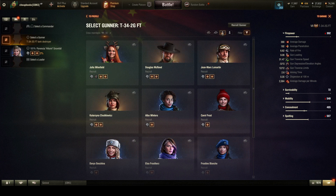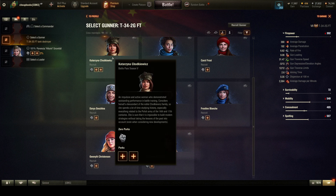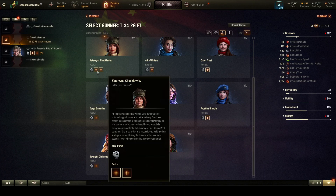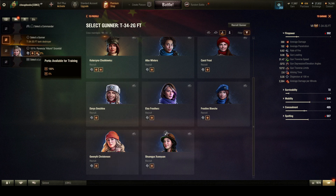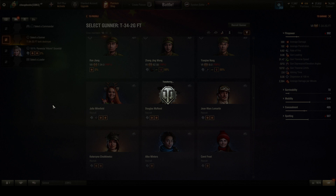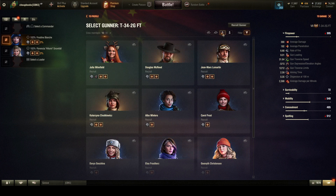I'm going to do the gunner — click on recruits, pick someone from the bottom. I do not want this one because she's got too many crew skills. I'm going to pick one from the bottom, take this one here with a very nice hat. This is a tank destroyer and I like playing tank destroyers, so I want to have good crew in my tank destroyers.